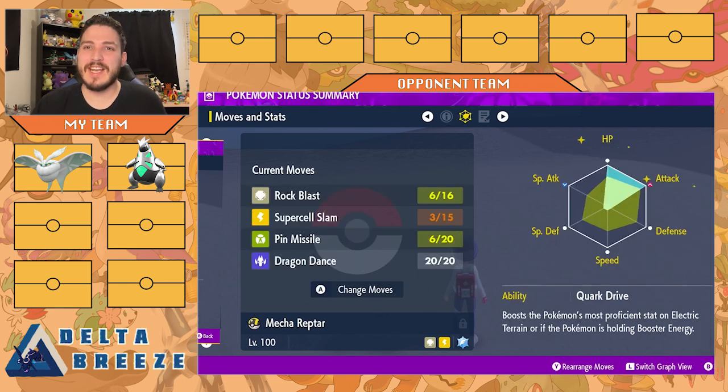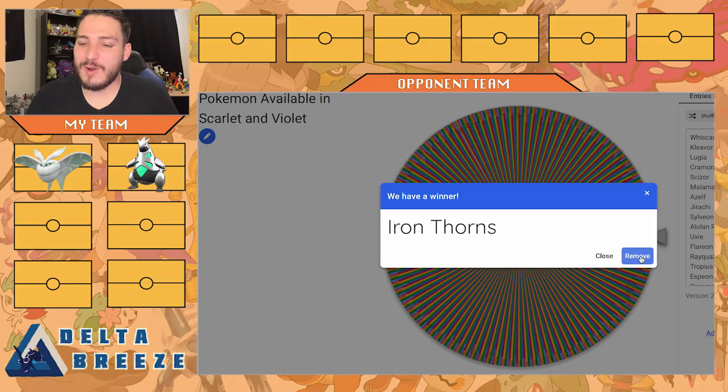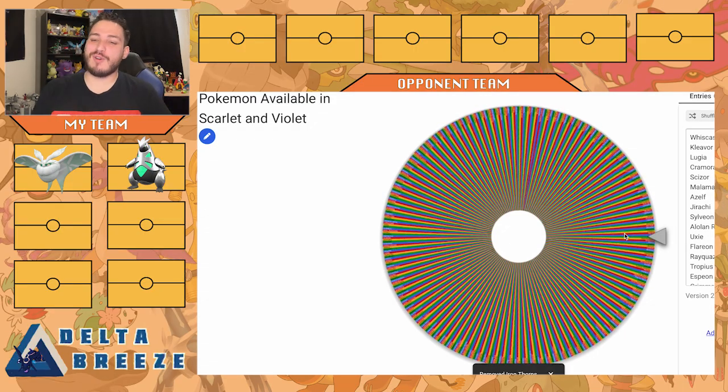We have Rock Blast for that multi-hit Rock Stab move, Supercell Slam as a good Electric-type Stab move — I just need to not miss or I take a lot of health. Pin Missile goes with that Bug typing, so if I Terra Bug, Pin Missile is a multi-hit move and the loaded dice will help that out plus Stab from the Terra. Then Dragon Dance for setup. My first two Pokemon are really good setup mons. We have max HP, max Attack, and Quark Drive. Love me some future Paradox Pokemon.